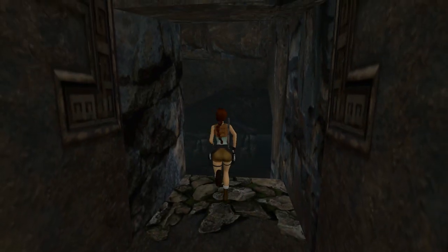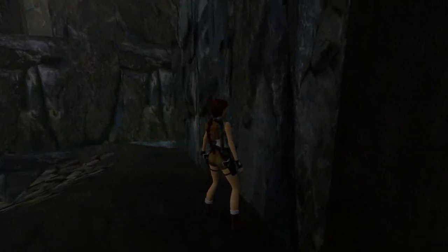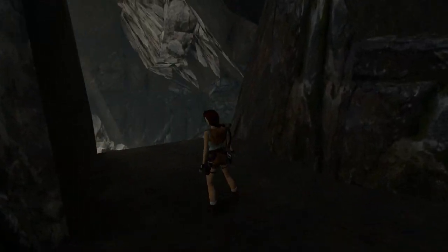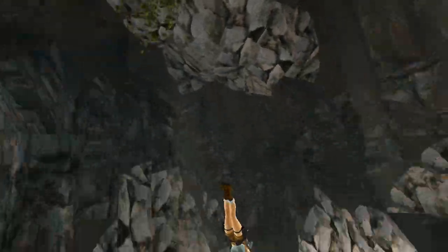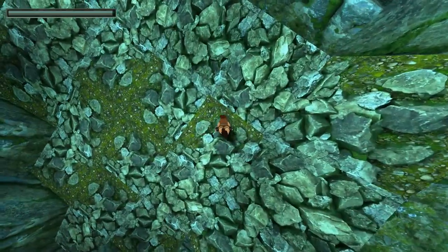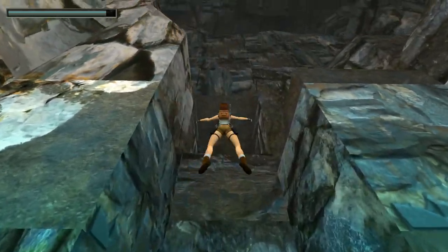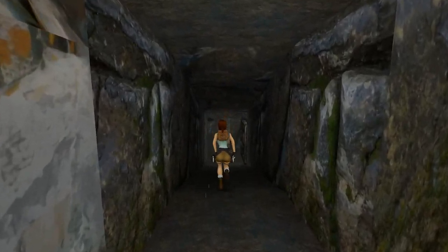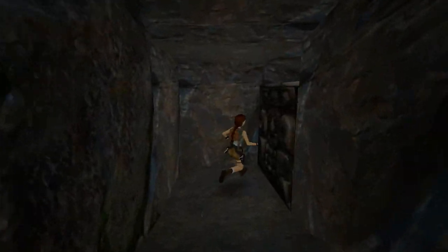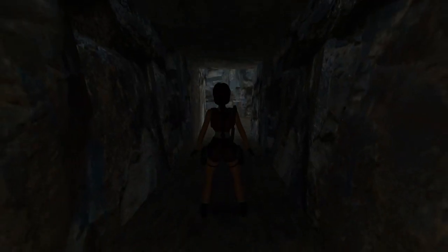Now we're going to do something we should have done in the very beginning — swan dive! Woohoo! But this time there's no waterfall really to accompany us. And this, my friends, has uncovered the entrance into the Tomb of Qualopec. After the door opens, there'll be the level exit screen soon. Before we take another step, I'm going to save the game here.